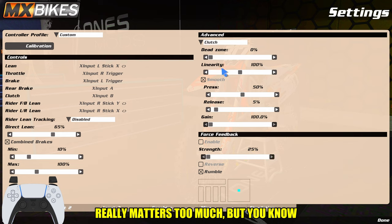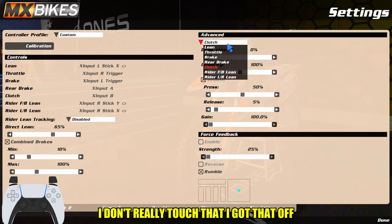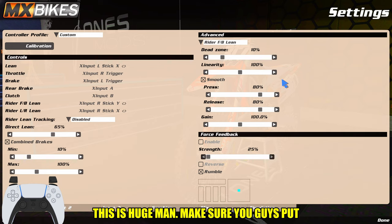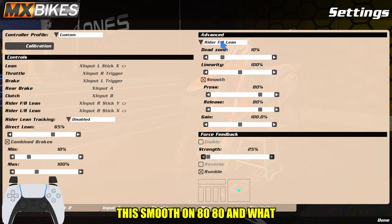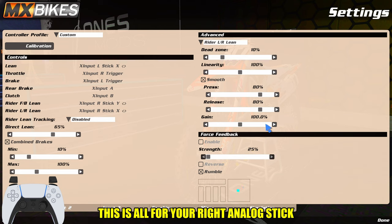Rider forward and back: I have 10, 100, then smooth 80, 80, 100. This is huge — make sure you guys put that smooth on 80, 80. Same thing for the down side, exact same: 80, 80. Make sure you guys are doing that. This is all for your right analog stick. I do not do preload. My shift buttons are going to be the bumpers — right bumper and left bumper. You can do square and triangle if you play claw, but I don't play claw at all. I used to use a Scuf controller with paddles, but right and left bumper kind of just helps me out a lot. I use a lot of my middle finger for throttle and all that.